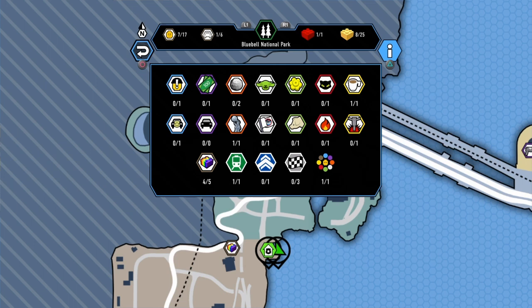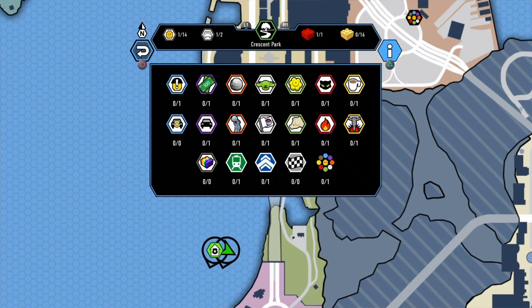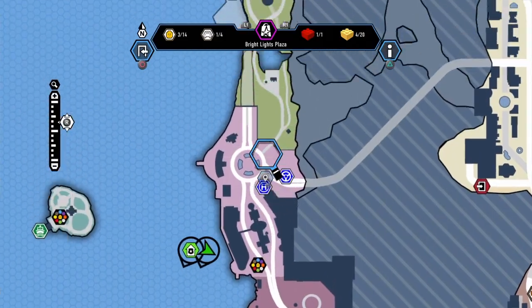Did I get anything new today? Everything is still exactly the same as I left it, aside from one character. I also got Crescent Park — I didn't do anything here — as well as Lights Plaza. So that's it, that's everything new.